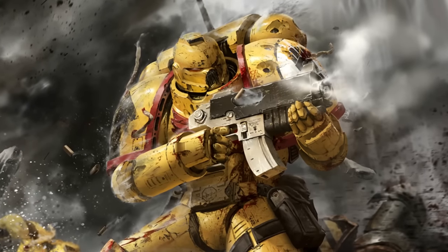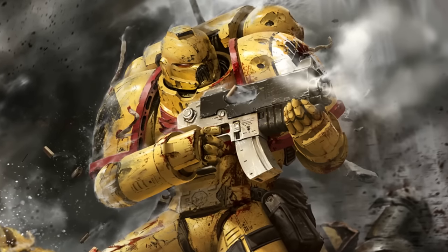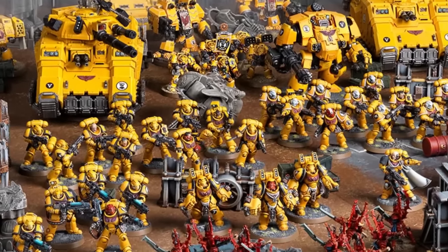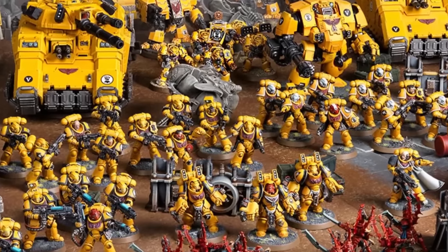Imperial Fists and Crimson Fists — a successor chapter — get benefits to blowing up vehicles and also to shooting bolt guns and other bolt weapons. Overall, the design of this faction is a little bit confused, but generally speaking they focus on ranged firepower.